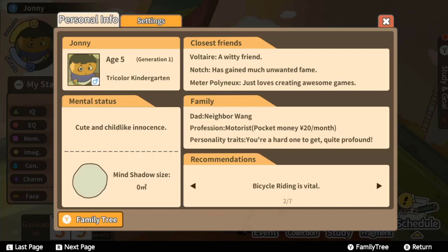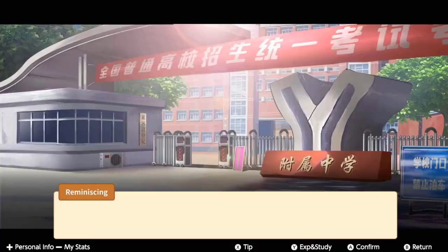If you keep a decent balance of work and pleasure, the stress bar shouldn't be much of a worry. Though if it does manage to creep up a little too high, there are some inexpensive items that can be bought at the store to decrease it instantly. Finally, it's time for the big day, as you take the Gaokao test to determine your future.